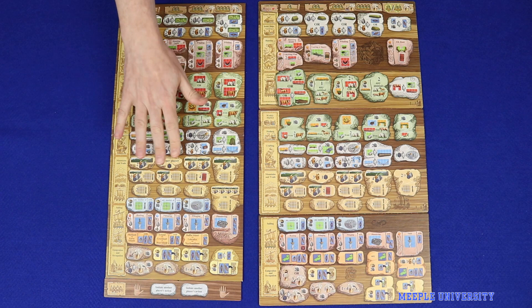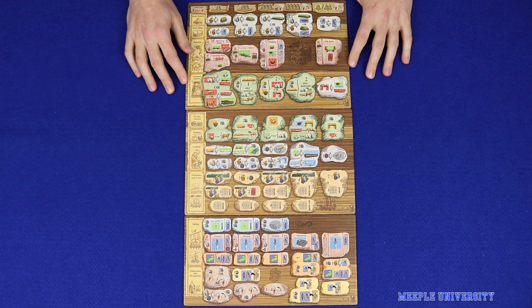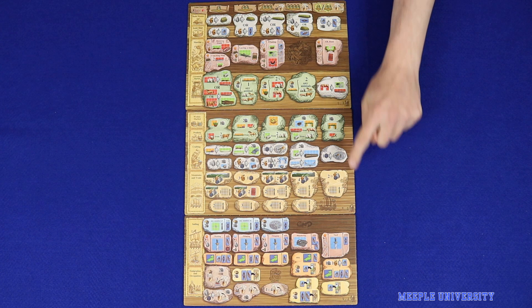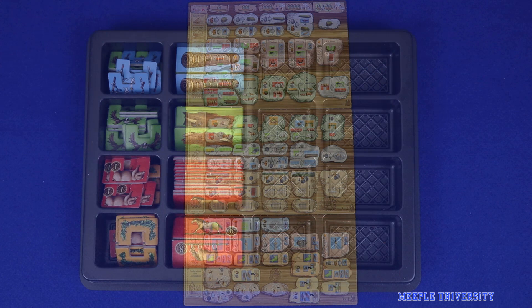To start with, you'll dispense with the original board and extra tiles from the base game and use the new three-part action board from the Norwegians expansion. This board will scale for your player count. In the bottom corner of each board it will tell you which side to use, and each of the three sections of the board will scale a little differently depending on your player count.